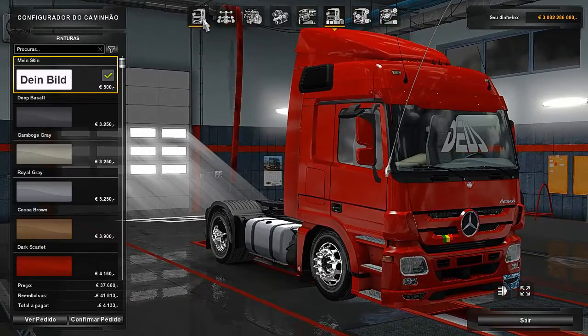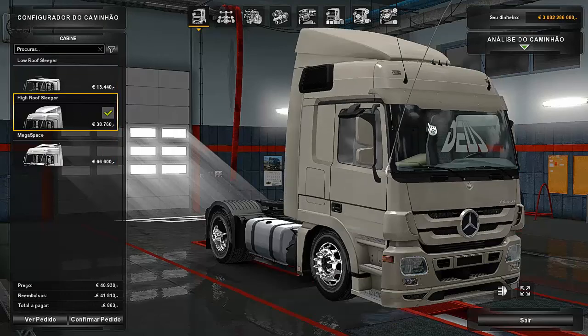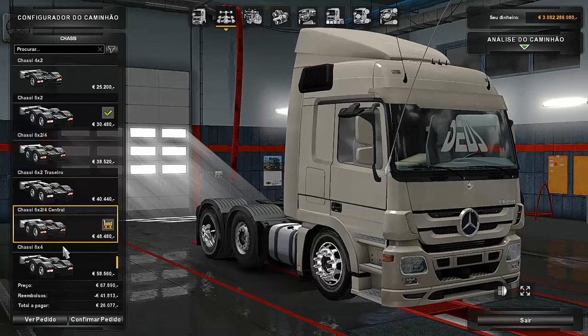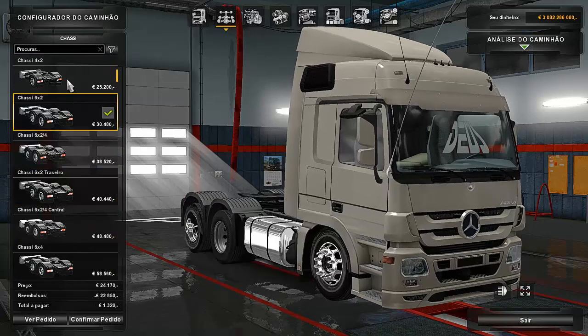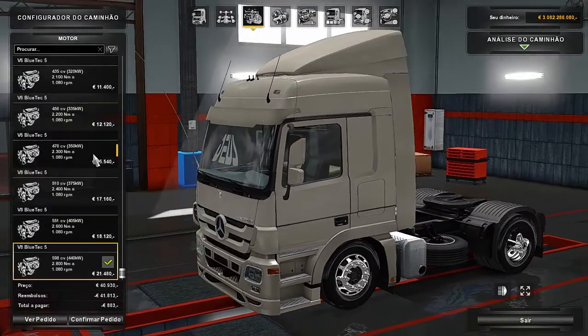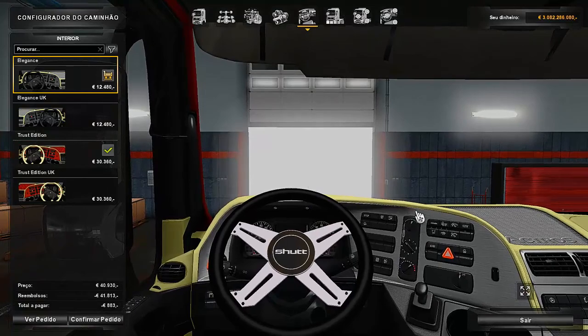It is the MB original of the game. The cabine are the three original ones, but if you want the adesives of the deus here, it is in the middle. The chassis are all working. I will show you all the toco, motors originals, transmissions originals, and interior — the interior is original.